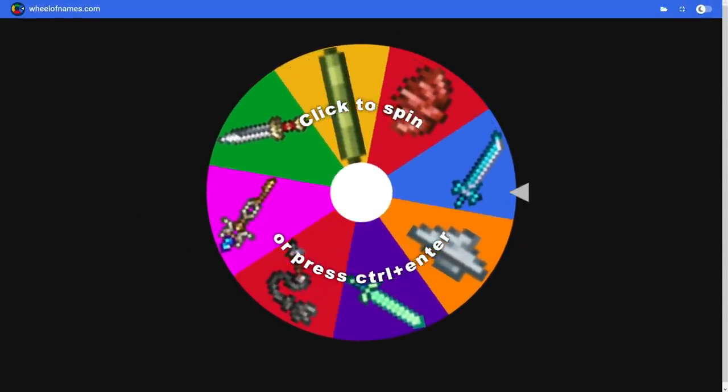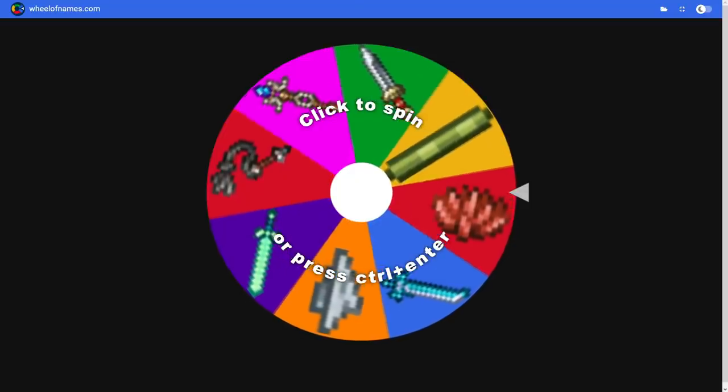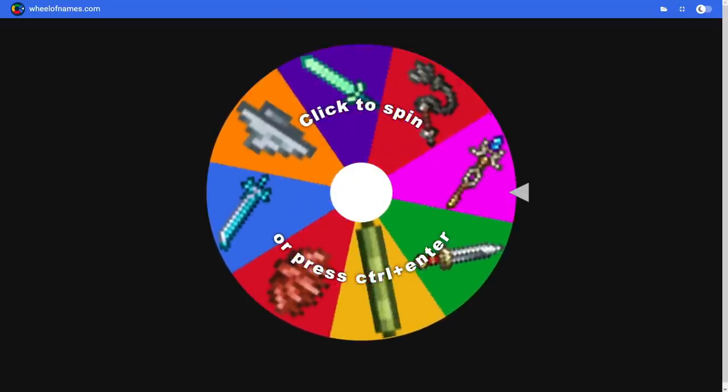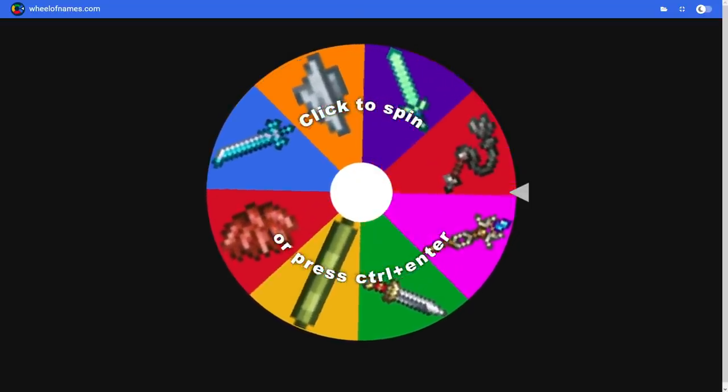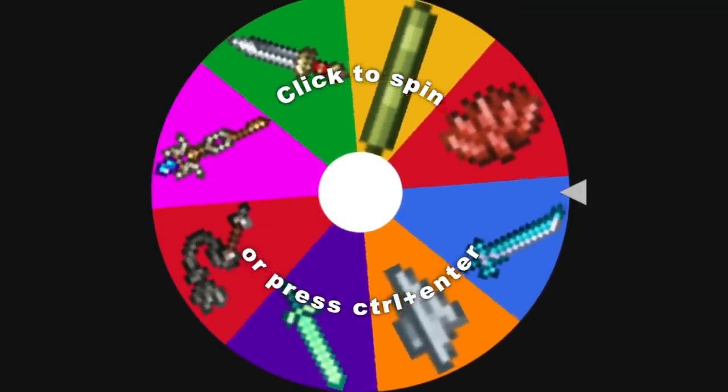Today we will be spinning a wheel and that will decide which weapons and armor we use against the Terraria bosses. The first boss is King Slime. Here are our weapons: we got the blowpipe, the gladius, the lightning zapper — I have no idea if that's actually its name, I haven't used that weapon that often — the leather whip, the pteragrim, some garbage paper airplanes.